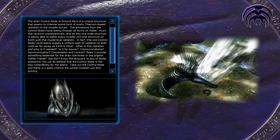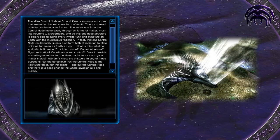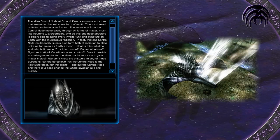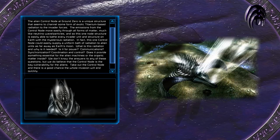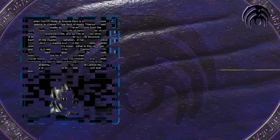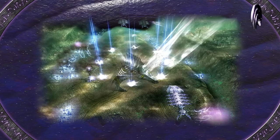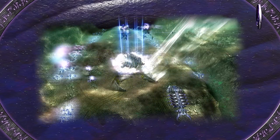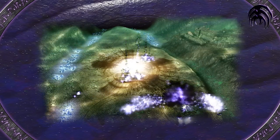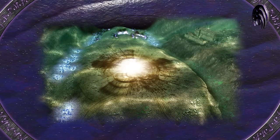What is this radiation and why is it needed? Is it for power, communications, synchronization, coordination and control? Does it provide something essential for the alien machines or the organic matter inside? We don't know the answers to any of these questions, but we do believe that the control node is the key vulnerability for the aliens — take it out and there is a good chance the whole invasion will end quickly. Assaulting the alien control node proved challenging for the GDI commander, as it was heavily defended by both Scrin and Nod forces. However, the commander was ultimately successful in destroying it. The destruction of the control node brought about the end of the alien invasion, with Scrin units, vehicles, and structures collapsing all over the world.